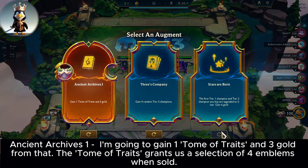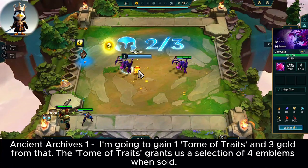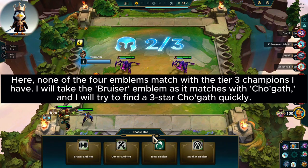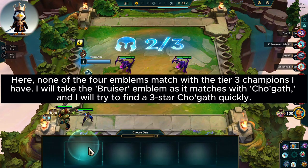Ancient Archives 1 — I'm going to gain 1 Tome of Traits and 3 gold from that. The Tome of Traits grants us a selection of 4 emblems when sold. Here, none of the 4 emblems match with the tier 3 champions I have. I will take the bruiser emblem as it matches with Chugath.